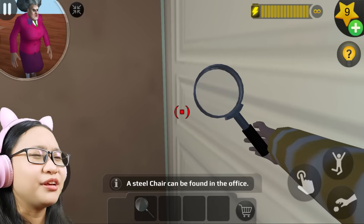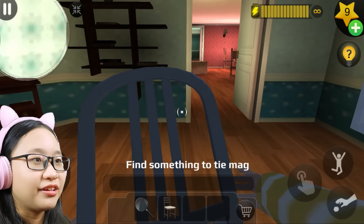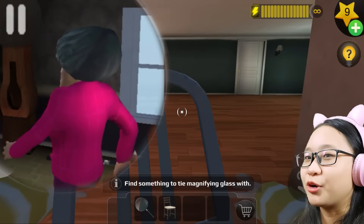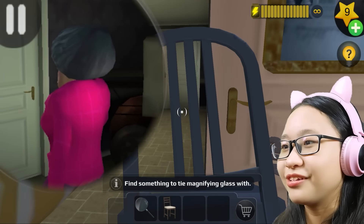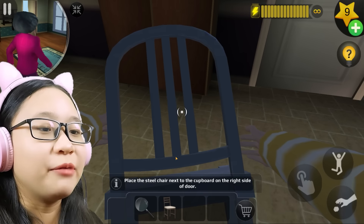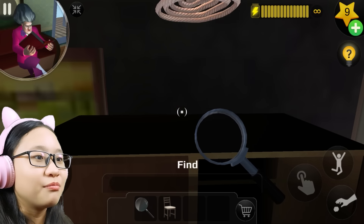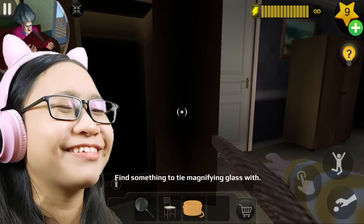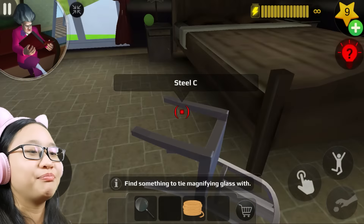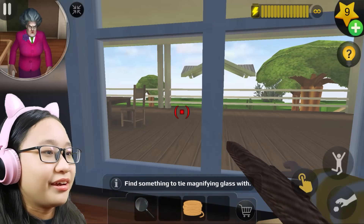The chair is in the office. Let's get the steel chair first. Misty is going upstairs — no, Misty, don't go upstairs! Oh it's too late. Oh wait, there's the rope — can I just get it without the chair? I didn't even need the steel chair! Okay I got the rope. Let's go outside and get the ladder.